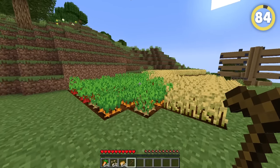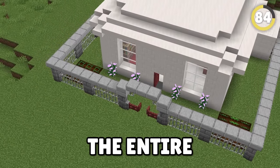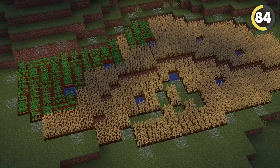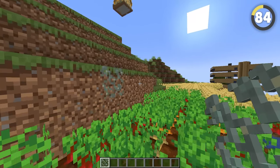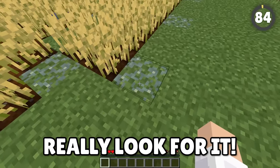Gardens in Minecraft can be boring, but how can you have brilliant lighting without placing torches everywhere? Use Glow Lichen — a perfect block for lighting up your pathways whenever you don't want to line them in torches or lanterns, and it's hidden from sight unless you really look for it.